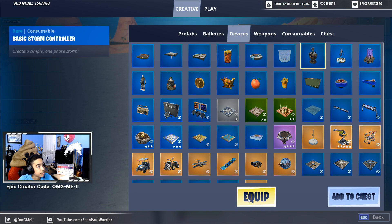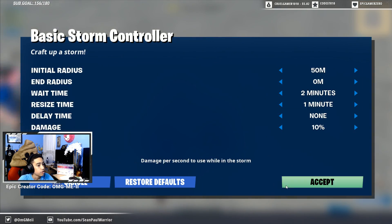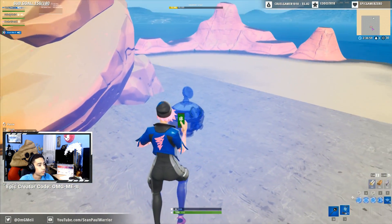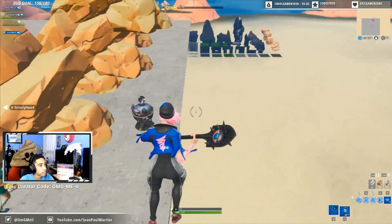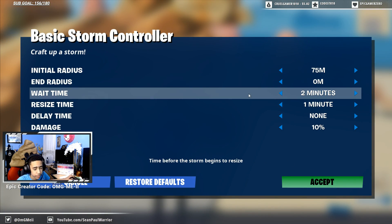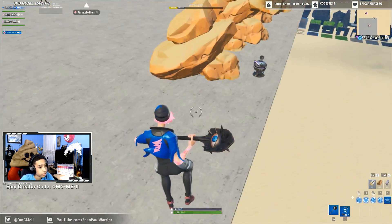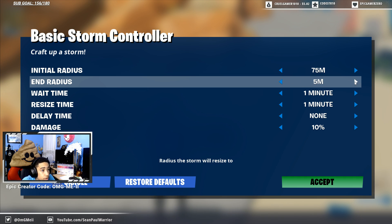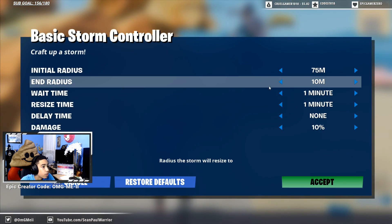That's complex. Now you take the basic storm controller, make your map, take this, and put it — initial radius. So if you spawn on this little platform, this would be — my first map I put it in the middle, but you probably want it at the end so you can turn it on. I'm going to make it 100 meters, put wait time before it starts. No end radius — so this is where it closes in. You put zero meters, that means it goes all the way in like a normal zone.